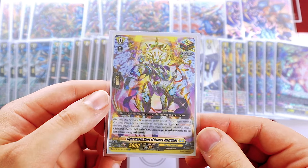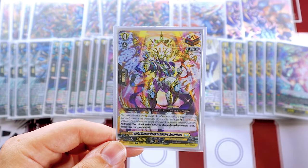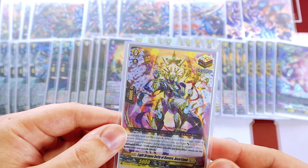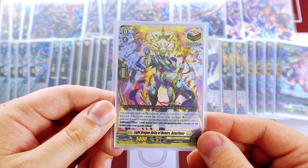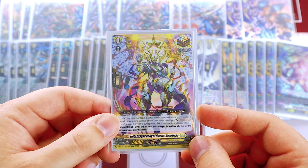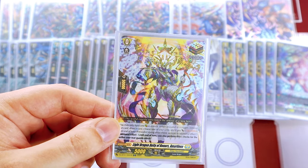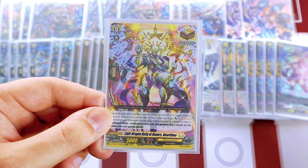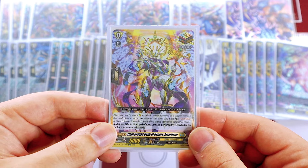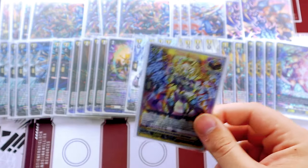Our over trigger is going to be our Martinoa. I decided to go with this as opposed to other non-nation over triggers, because we have a lot of grade threes and being able to get off triple drive or giving rear guards a drive check in general is really nice to apply pressure. If you swing with Mordallion first and get this off, your Upskidide now has twin drive and you don't have to pay the cost.